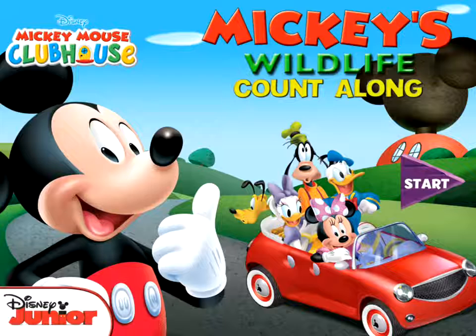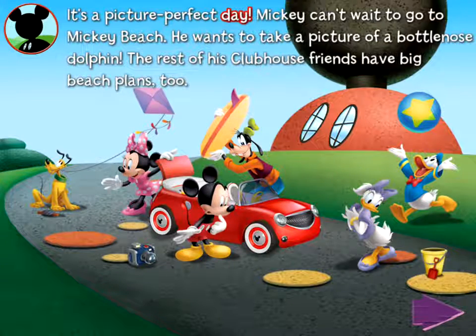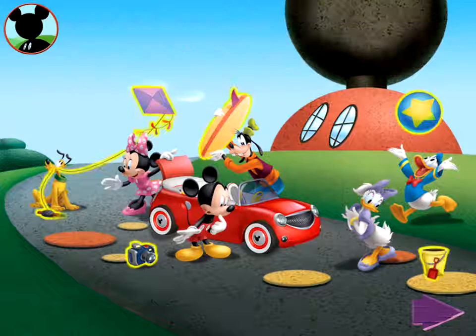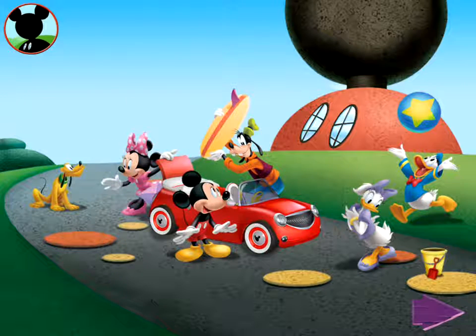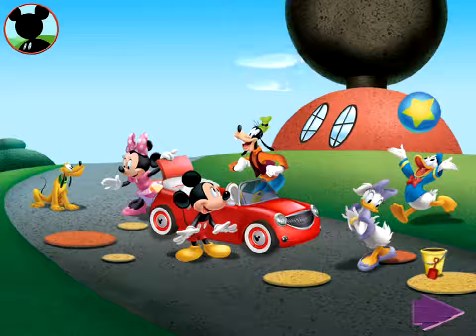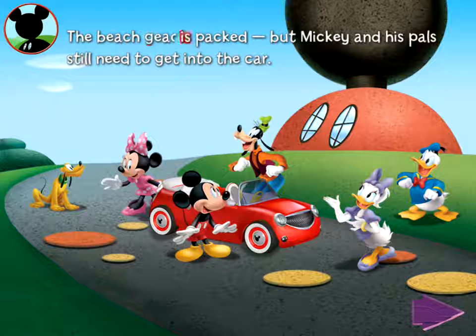Disney Mickey Mouse Clubhouse: Mickey's Wildlife Count Along. Tap here to start. It's a picture-perfect day and Mickey can't wait to go to Mickey Beach — he wants to take a picture of a bottlenose dolphin. The rest of his Clubhouse friends have big beach plans too. Help pack up Mickey's camera, Minnie and Pluto's kite, Goofy's surfboard, Donald's beach ball, and Daisy's shovel and pail. The beach gear is packed!